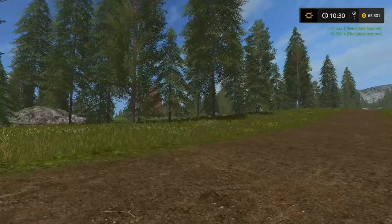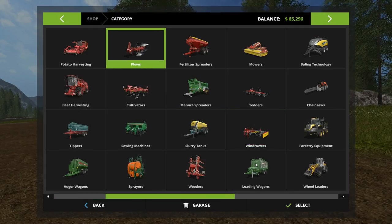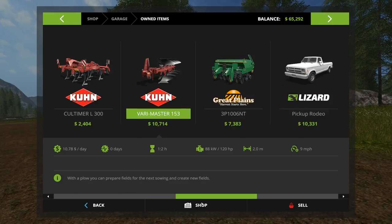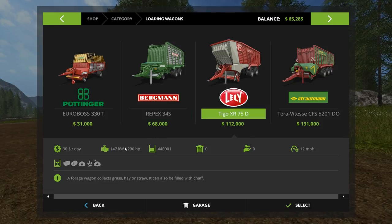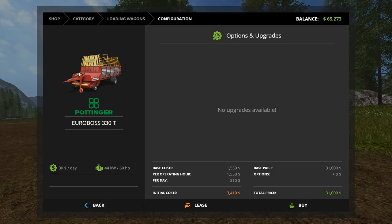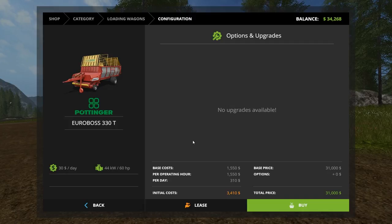We now have $65,000 in the bank. Looking at loading wagons in the shop — our tractors have 145 horsepower. The small loading wagon needs 120 horsepower and we can only afford that one; the bigger one needs 200 horsepower. That's probably what we'll use to pick up our straw. Let's buy it now and pick it up next time. Purchase — yes. $31,000, ouch. Pick it up at the store — done.